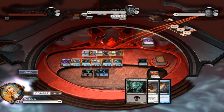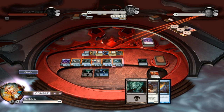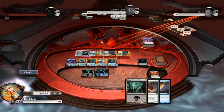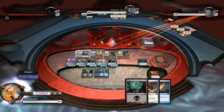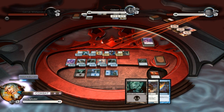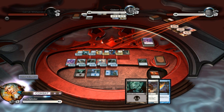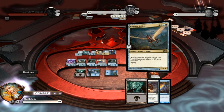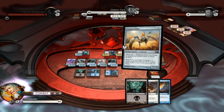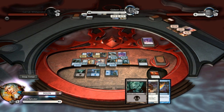And I'm also going to stop the timer here and activate his ability so he gets flying. He can't block any of my creatures whatsoever. And this is what happens — counting the damage: 5, 6, 7, 8, 9, 10, 11 — Koth is now down to 5.